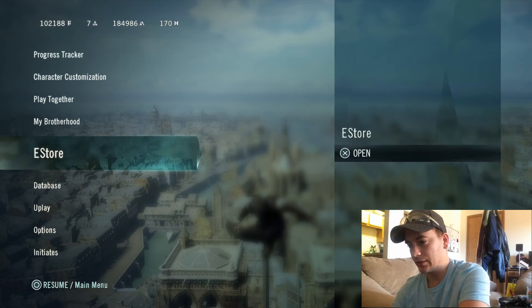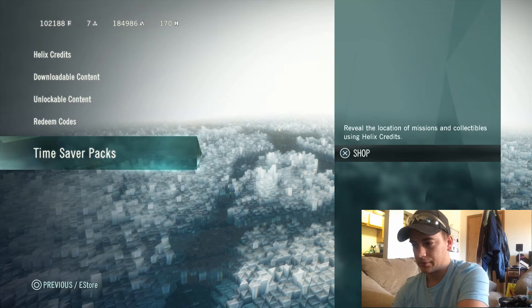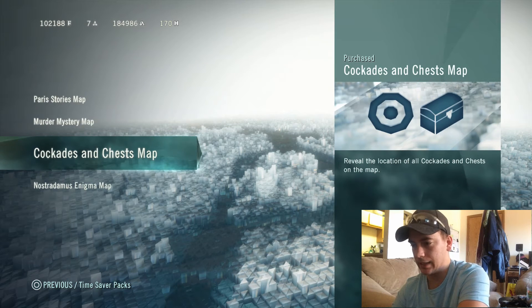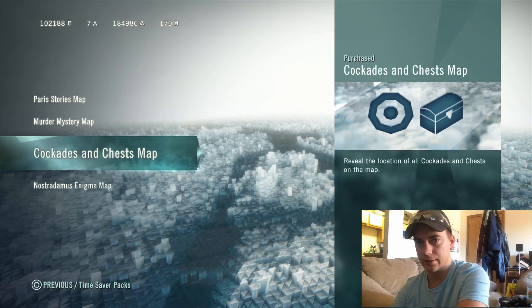You just go to the e-store here, go down to Time Saver Packs, and boom — it's right there. Cockades and chess maps. You buy it and it reveals every single location, every single chest and cockade. You buy it with Helix credits.